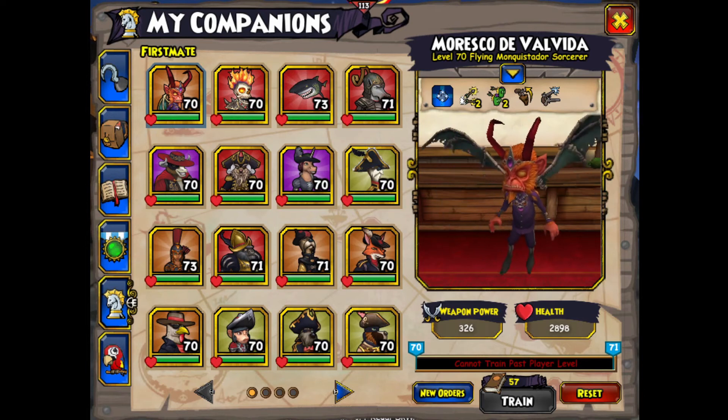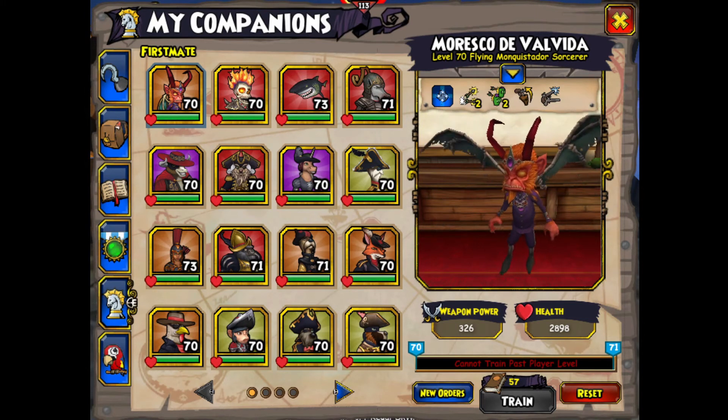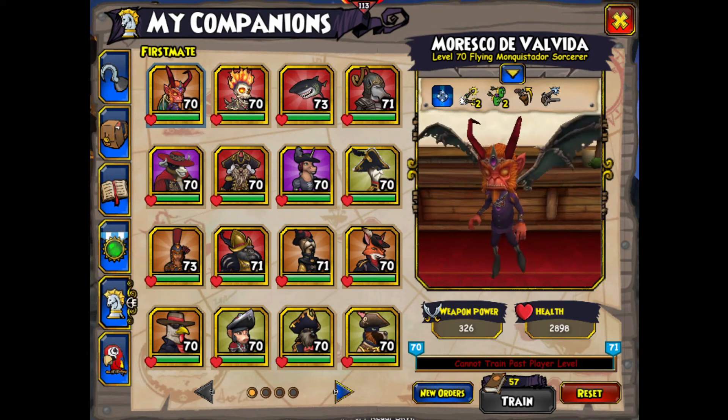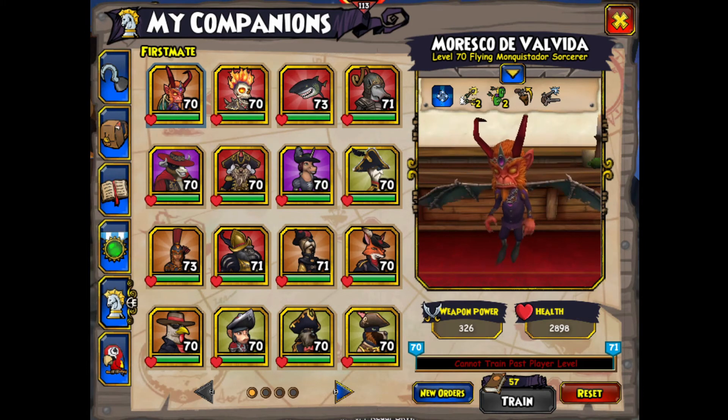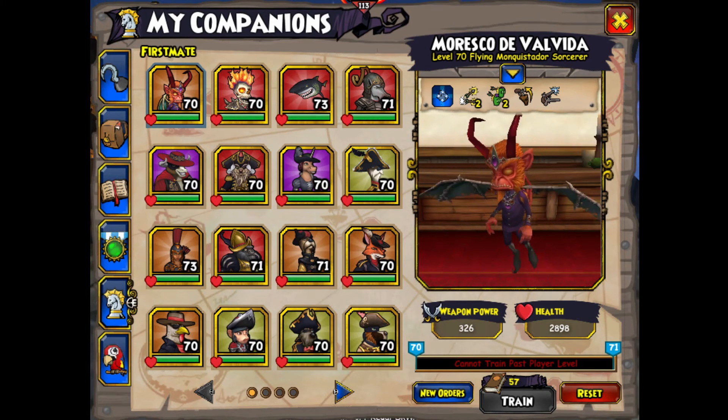Anyway, that's Maresco Valvito and how I'd set him up. When would this guy be useful? He is a decent stand-in if one of your better companions dies, but also in companion wars. There are a lot of semi-decent companions that are nice, but in companion wars a lot of those get banned fairly early on, so he is a good pick there. If you want to know more about companion wars, there's a link in the description.